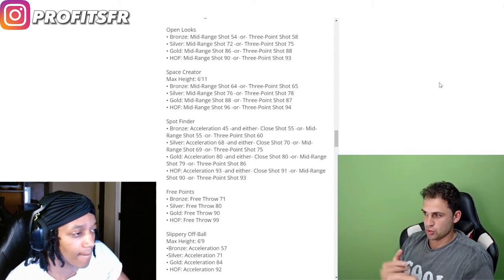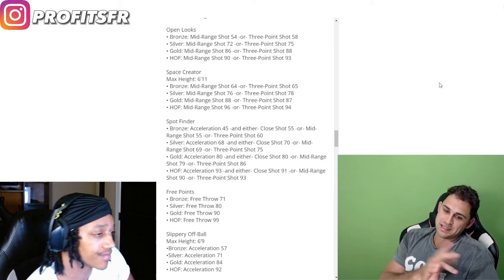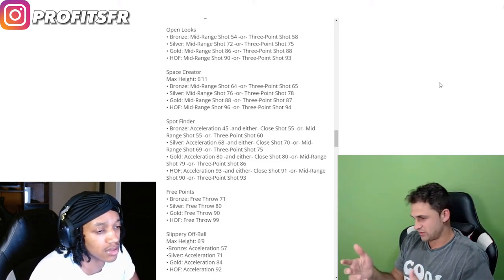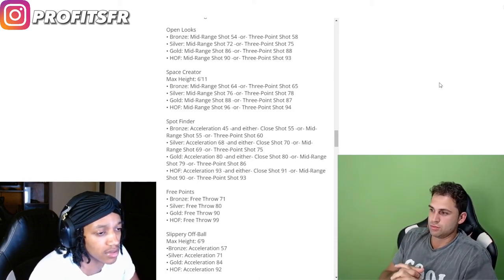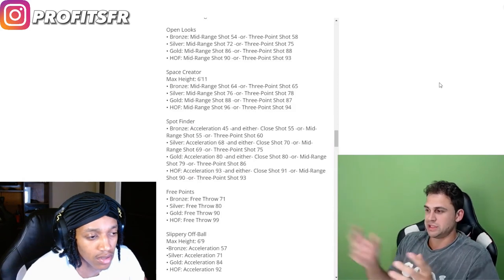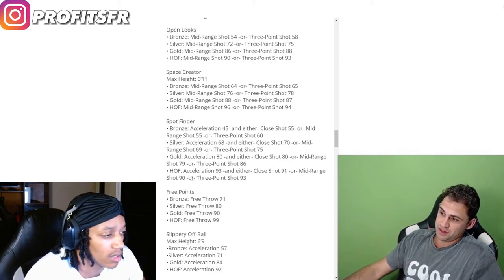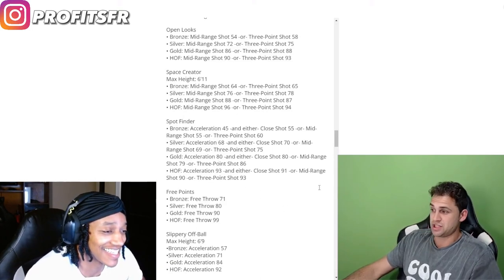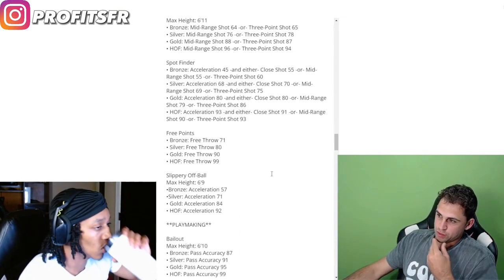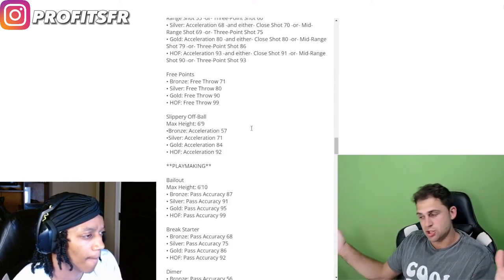Spot finder is another new badge — you need acceleration and either close shot, mid-range, or three-pointer. This is the badge they tweeted about. It's basically like an off-ball dexterity badge — if you move off the ball coming off screens, like Clay Thompson or Steph Curry coming off a pin down. In 2K you dex a lot off the ball to let the pass drag you into an area. Free points is strictly based on free throw. There's actually a badge for free throw based off strictly acceleration.